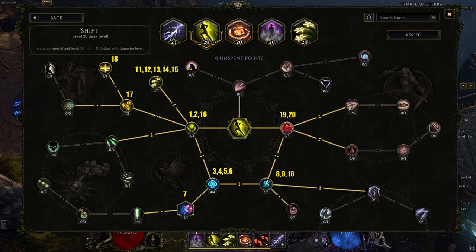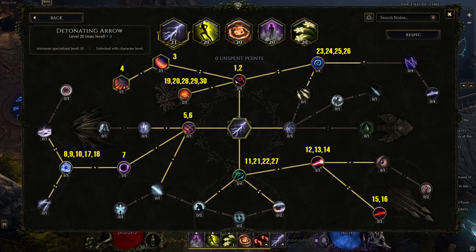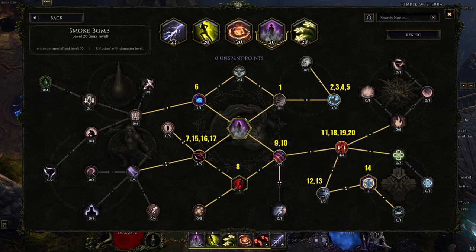Skills are next. Since you guys usually skip around this one, I will omit explanations here. Take note of the number besides each node signifying what to grab first and last. Detonating Arrow can have up to 30 points, so I distributed them accordingly. Cinder Strike has 24 distributed — just pause the video for each skill tree and enjoy.